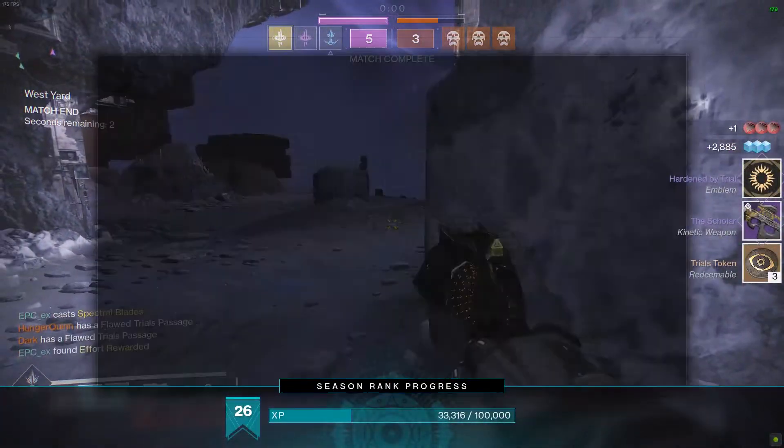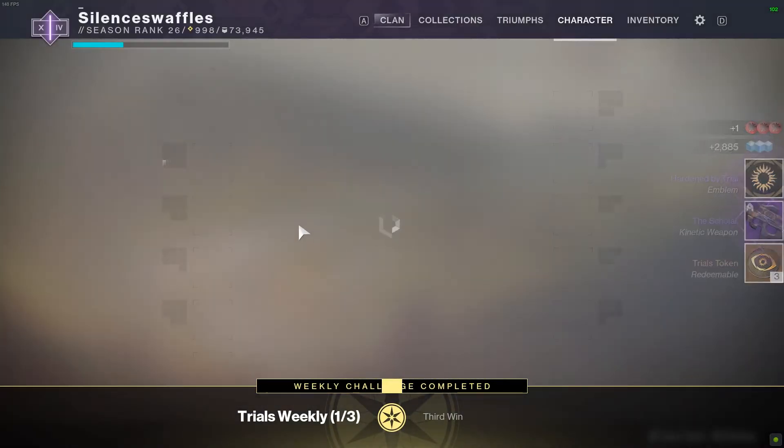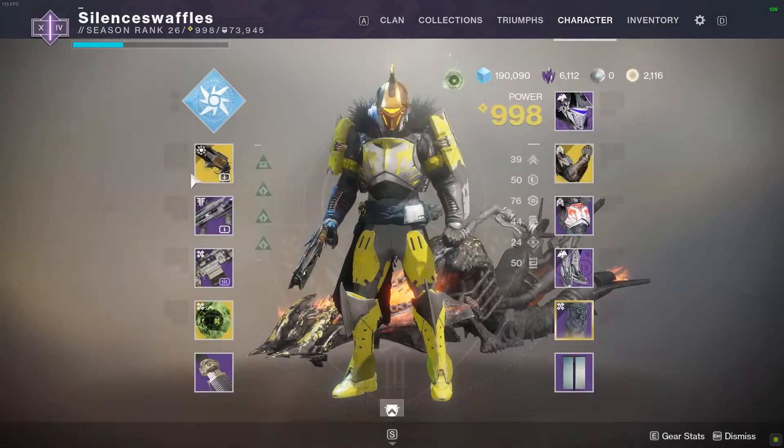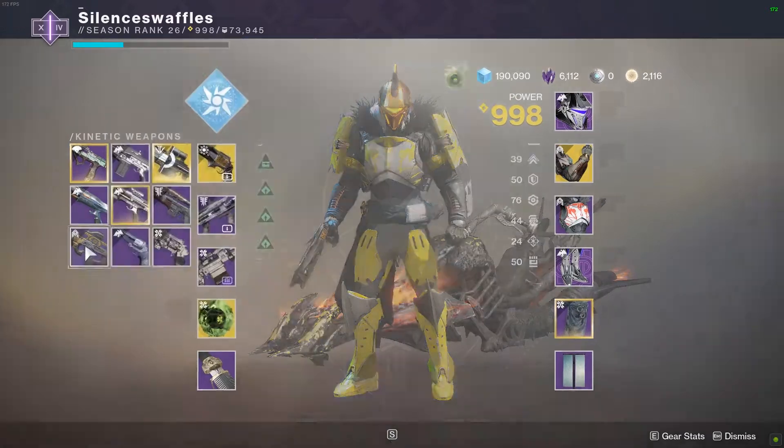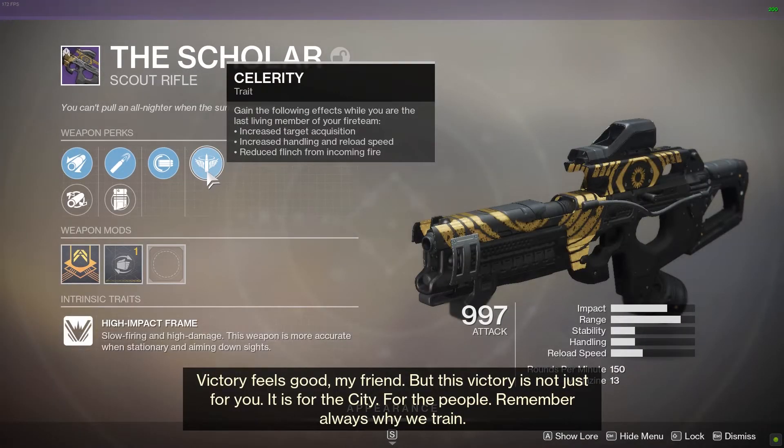Passage of Confidence requires at least one Flawless to access and grants bonus rewards when you open the Flawless chest at the Lighthouse. You earn tokens for completing and winning matches, which you turn in to Saint-14 for weapons and armor. From what I've heard on Twitter, the loot pool is on a weekly rotation — if anybody knows this rotation, please leave it in the comment section below.